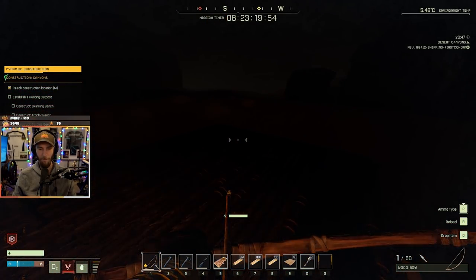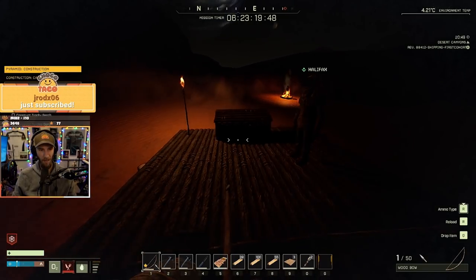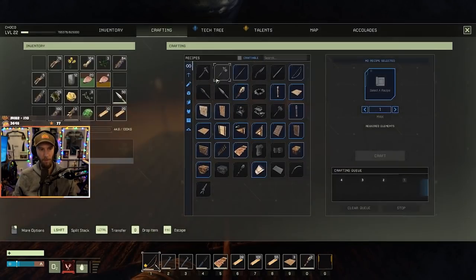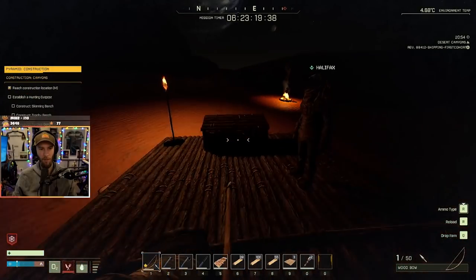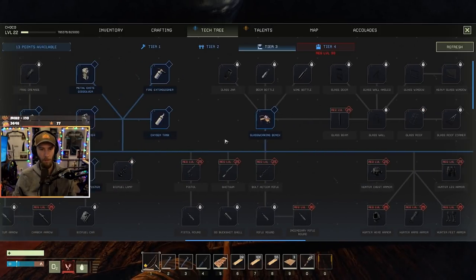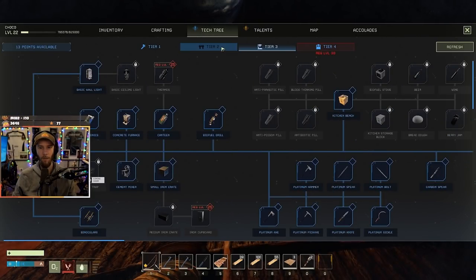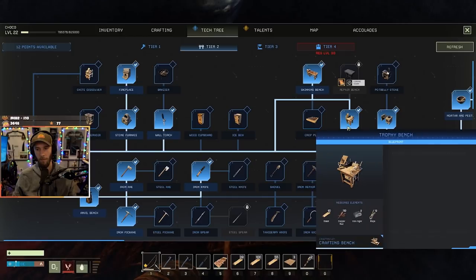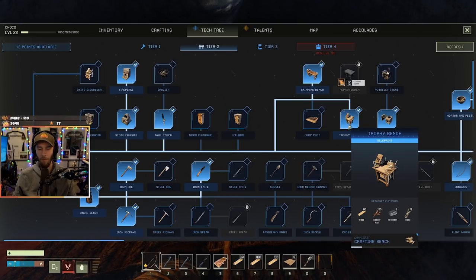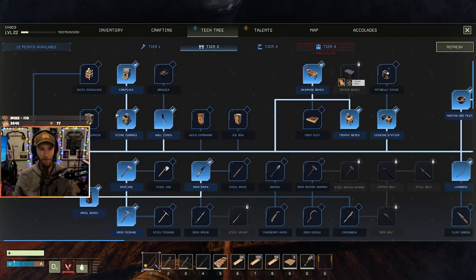What are we missing to build in here? I just broke all my legs. We're missing a roof — do you have a cooking station? We need a skinning bench, trophy bench, textile bench, and rain reservoir. I have to be level 20 but I'm halfway through 19. Wait — you need level 20 for the trophy bench. Oh, I can get the trophy bench! We're gonna have to find a cave because we need copper and iron.